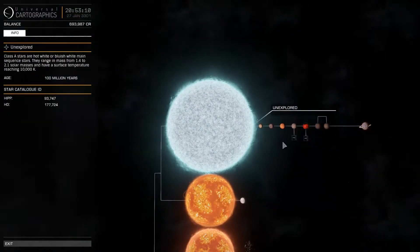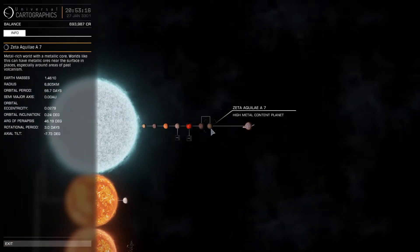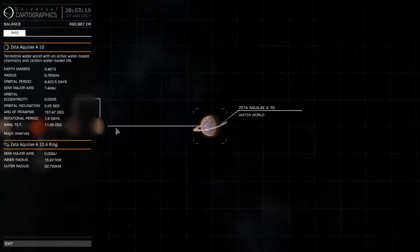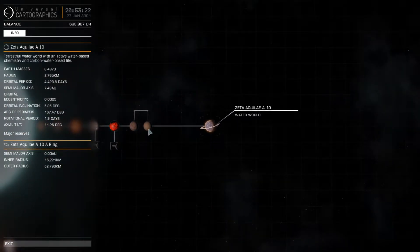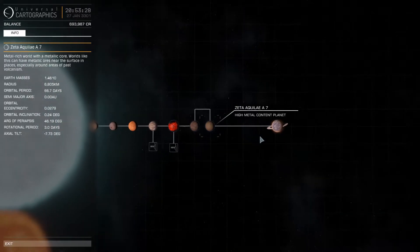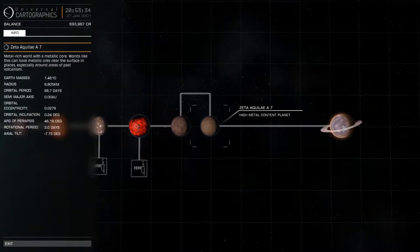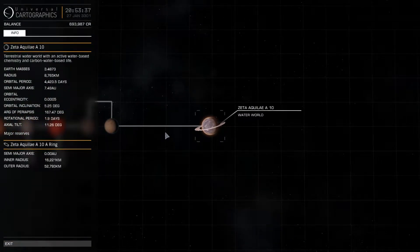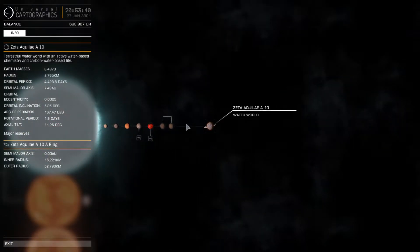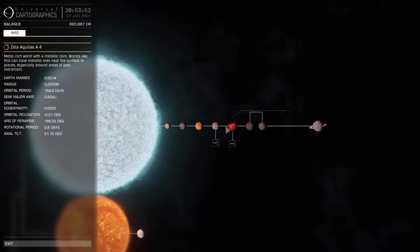Let's talk about the main star and its planets. I found planets 1, 2, 3, 4, 5, 6, 7, and 10. However, 8 and 9 I did not find — maybe their orbit was out of the orbital plane. I'm pretty sure they're either high metal content planets, icy planets, or water worlds. They can't be gas giants because it's not possible that a huge gas giant could fit into that short a distance.